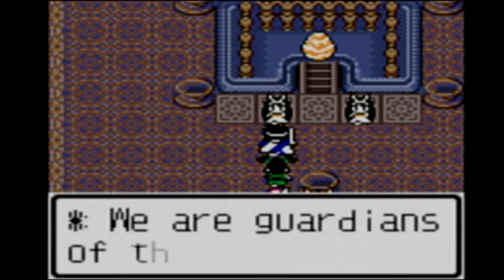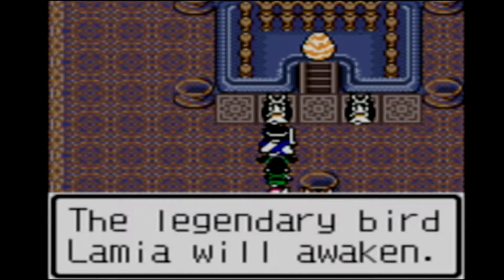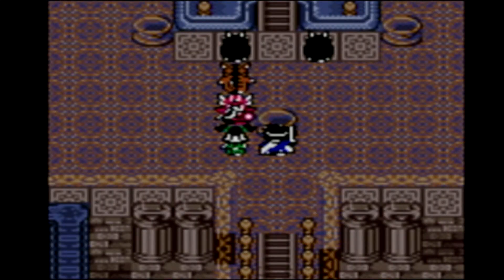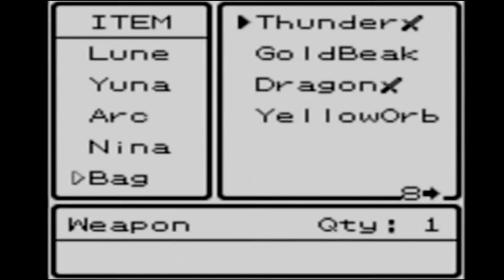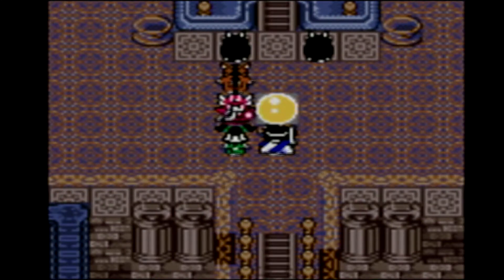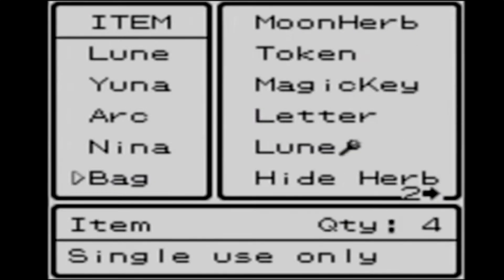We are guardians of the egg. When the six orbs from around the world are put on the gold stands, the legendary bird Lamia will appear — or will awaken. So let's do that then. We're going to go and put the six orbs on these little stands. I think all the orbs are in my bag. So let's put the yellow orb down. I don't think there's any particular order I have to put the orbs down, so we'll just go through them all one by one.